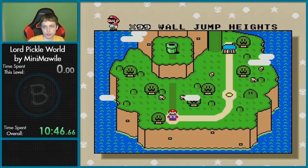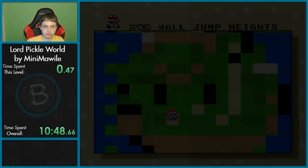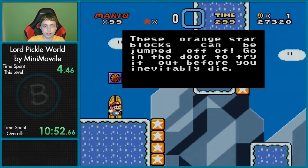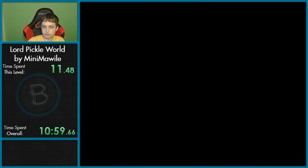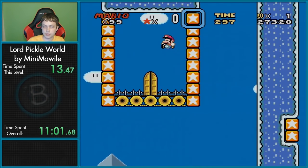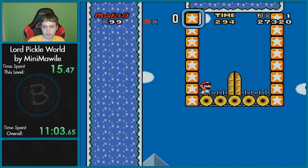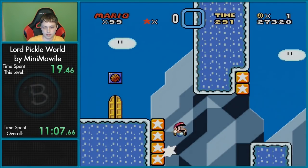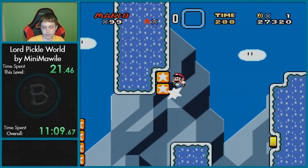Two exits here. Wall jump heights. These orange star blocks can be jumped off of. Go in the door to try it out before you inevitably die. Pretty sure I know how these work. What is this song? I recognize this song but I can't think of what it's from.